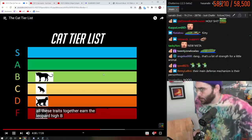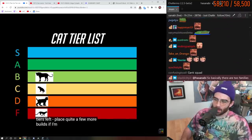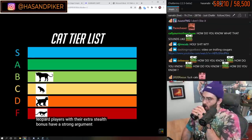These traits together put the leopard in high B tier. Now we're at A tier. If I'm being honest, even though I placed leopards in B tier, the snow leopard players — with their extra stealth bonus — have a strong argument for A tier.